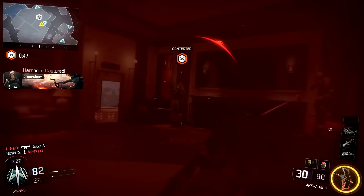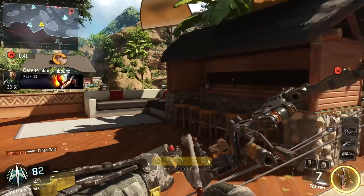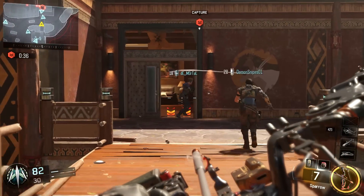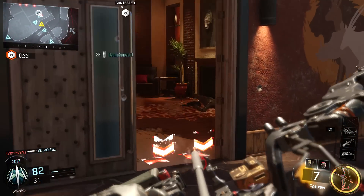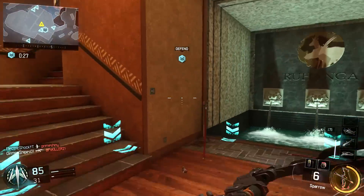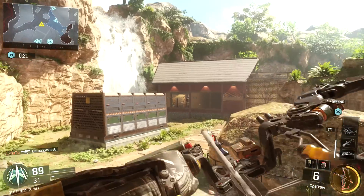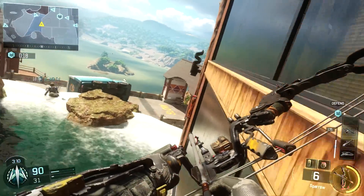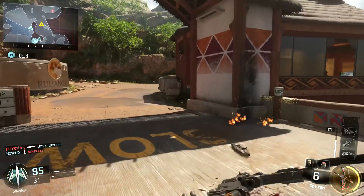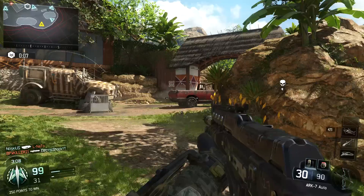I got the specialist ability — let me call it in. Friendly care package incoming! I got him. This is definitely better than the crossbow in Advanced Warfare. Friendly Hellstorm inbound. Oh yeah, I'm wall running, baby! That is not bad at all.